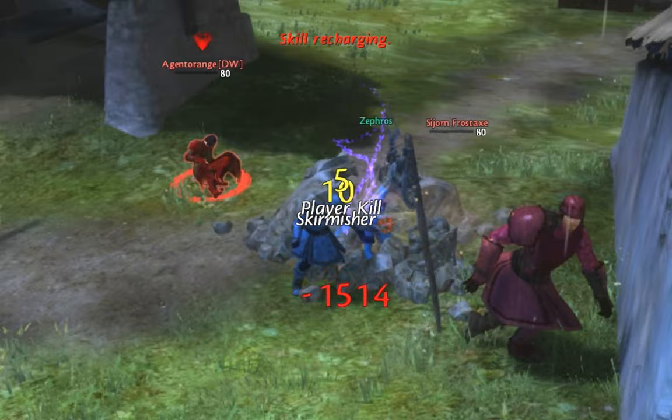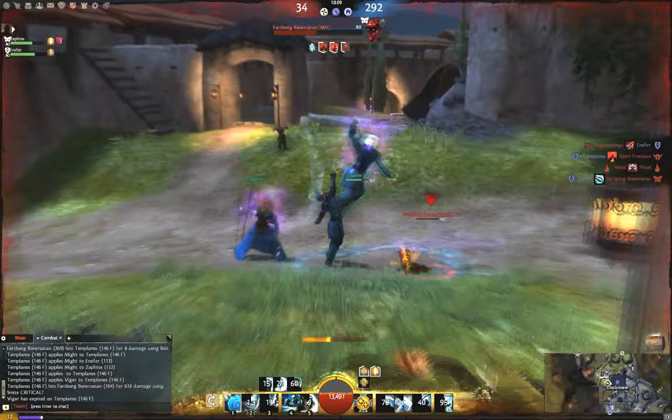To protect my stomp on the warrior, I use Retreat mid-channel for the block. We then chase and run down the most feared and respected Mesmer in the game — Fartbong Boner Satan.